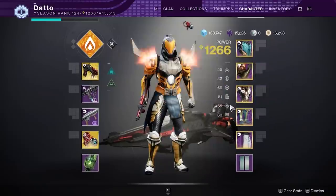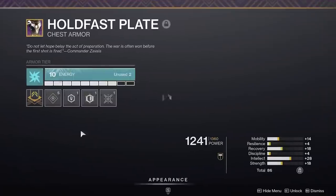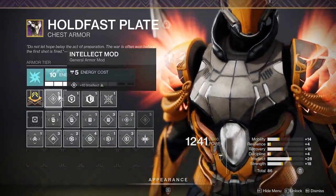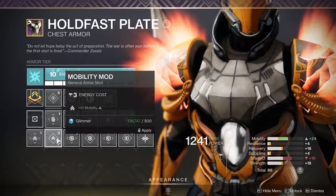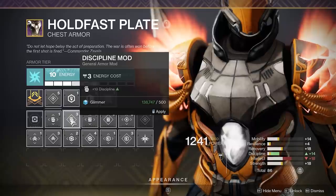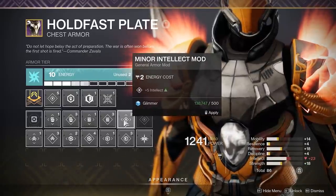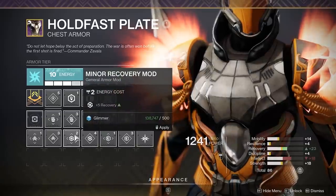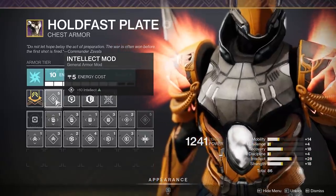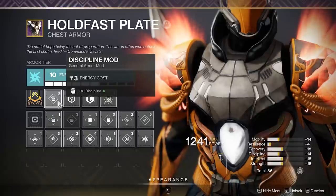Intellect is valued very highly as well due to how much energy it costs compared to other stat mods. 10 Intellect, aka 1 tier, is 5 energy per stat mod, while other mods are cheaper. One tier of recovery is 4 energy, while Discipline, Strength, Mobility and Resilience are all 3 energy. Half tiers cost 2 for recovery and intellect and everything else is 1. This means getting your intellect from gear is a better idea than from mods because you can mod in other stats for less energy.